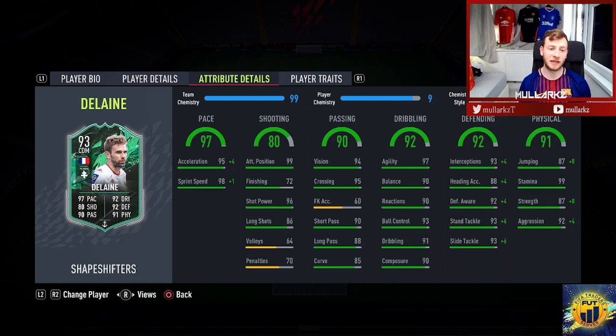So we'll take a quick look at the attribute details. As you can see, I've already decided on an anchor chemistry style. However, I feel like his shooting is not good enough to really be a box-to-box midfielder, so he's going to be a defensive midfielder or a left back — that is his normal position. With that anchor chemistry style on, it does maximise everything out more or less, obviously boosting his defending, physical, and his pace. He will be on 10 chem whilst I put a manager in.